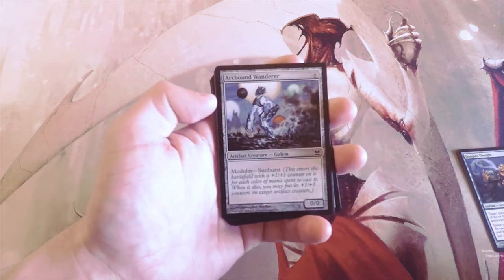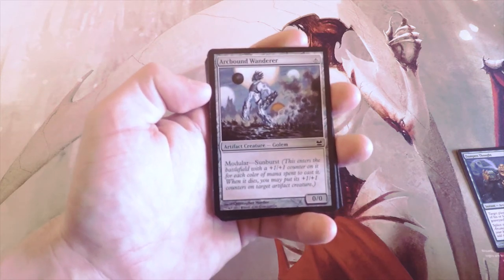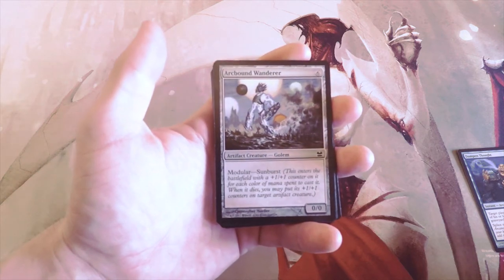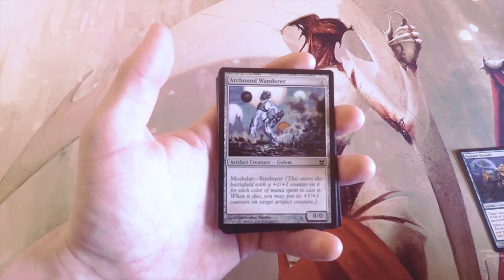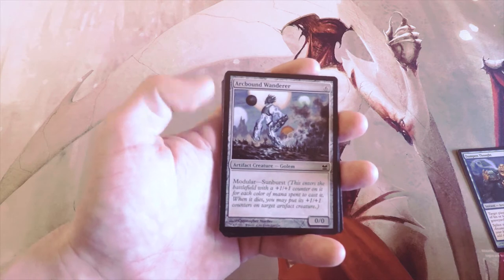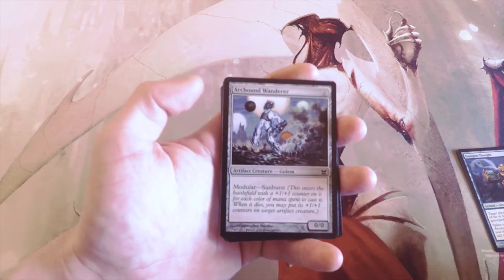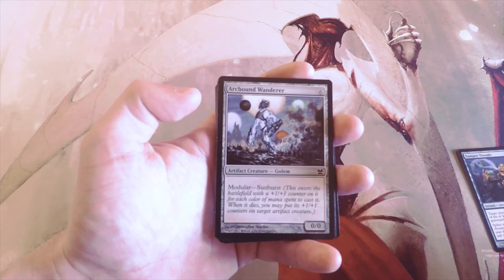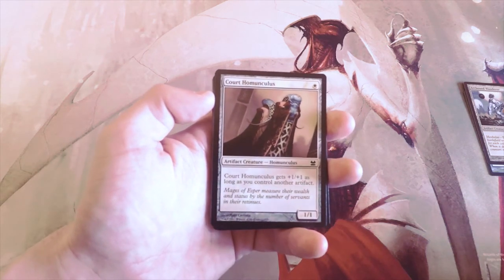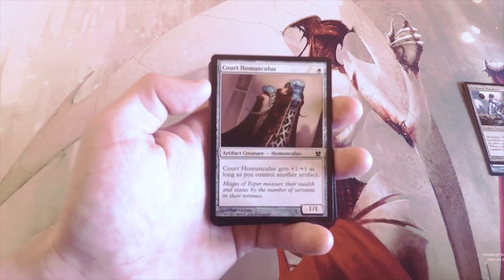Arcbound Wanderer has Modular with Sunburst — it comes into play with a +1/+1 counter for every color of mana spent to cast it, so max five in draft. It's a six-casting-cost card, a top-end artifact strategy piece, which is actually one of the best strategies in this set. That said, it's not the card that would put me into that deck, so not first-pickable. Court Homunculus, one white for a 1/1, gets +1/+1 as long as you control another artifact — great in that artifact strategy but also not first-pickable.